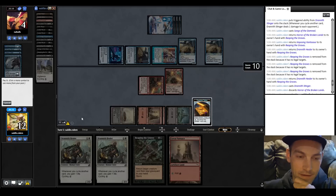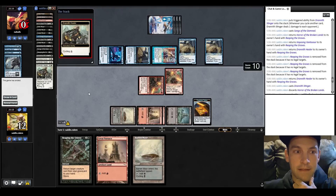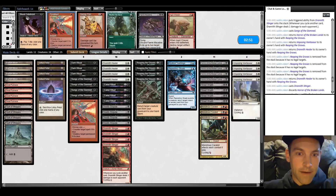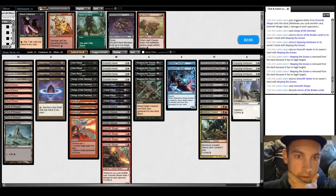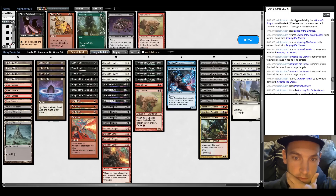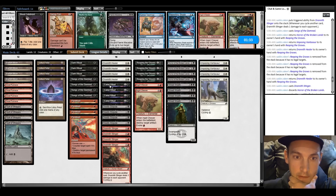We took a really strange line in the beginning where we played out the Stingers and the Healer just to gain life and pressured them slowly, and we got there. Now I want all the Pyroblasts. There's an option to bring in the Ingot Chewers because Faeries lists always seem to be bringing in Relics. So let's bring in the Ingot Chewers, and then slow down by cutting the Teachings, the Carabids, and a Cabal Ritual.